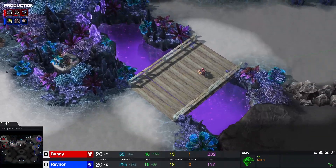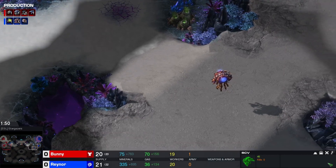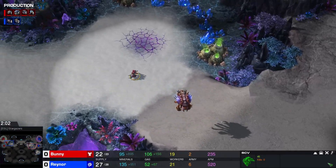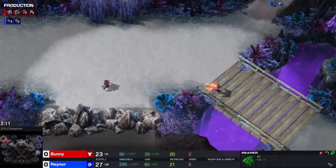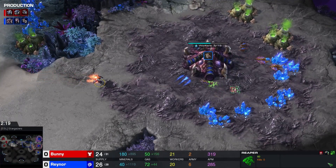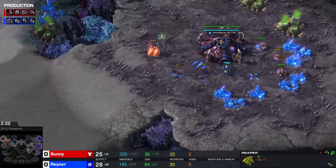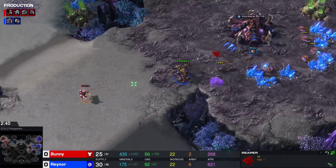As for this game, we've got a standard reaper opening coming from Bunny and a pool first into a hatchery for Raynor. The SCV is coming across to have a look. Raynor sending a drone down to the third base already — he wants to get that one saturated. Four zerglings coming up, they're going to be used to just bump the reaper away. Here's the reaper coming across — says hi to the SCV. We don't expect too much damage to be done; he's just going to test the waters, maybe pick off a zergling or a drone. But Raynor's micro is pretty good, pulling away the weakened zerglings — he should not be losing anything, just trying to buy time until the queen comes up.